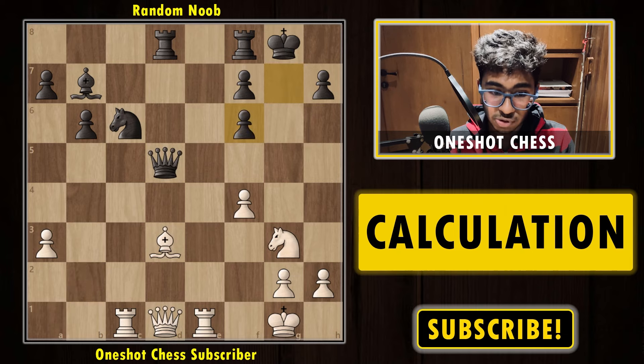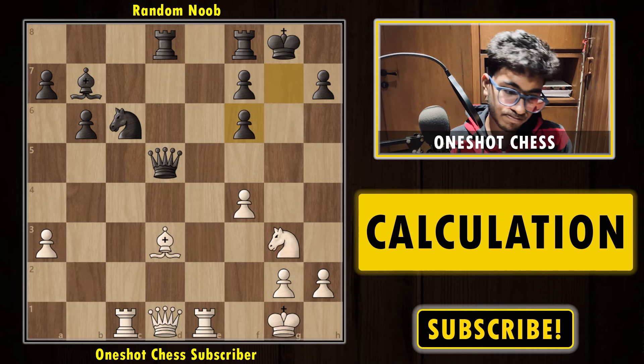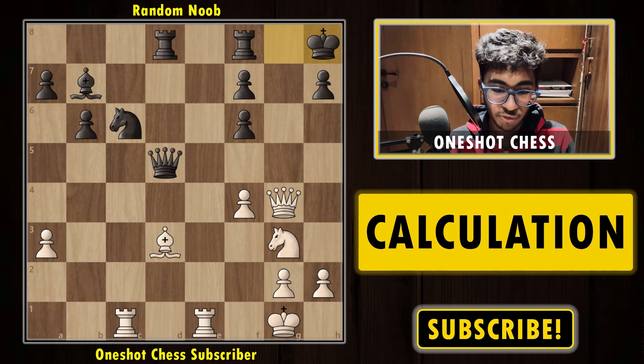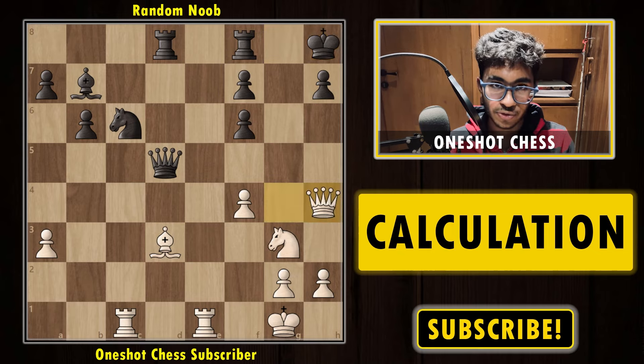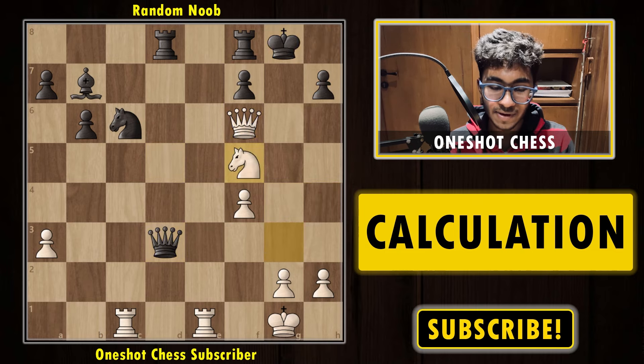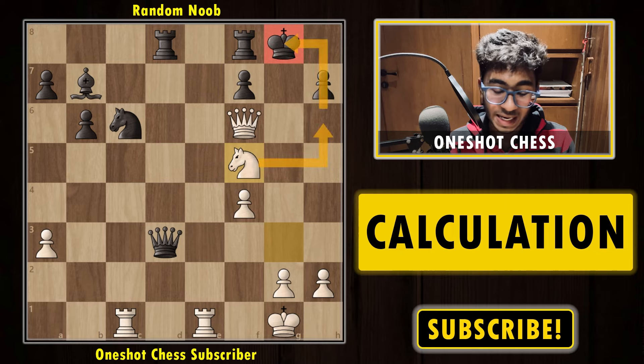After recapturing the bishop, the best is to play queen g4 check. If you found the very interesting move queen to h4 — the whole point is you threaten mate in one. Queen h4 is actually a brilliant move. You sacrifice the bishop check, then knight f5, and white is mating via knight h6, or you can also play queen g7 — it's still mate.